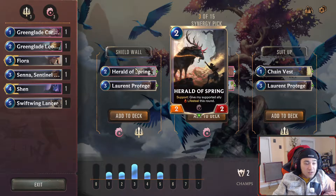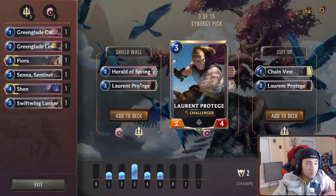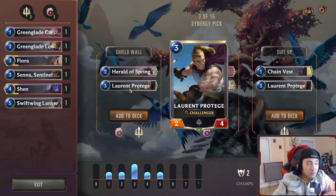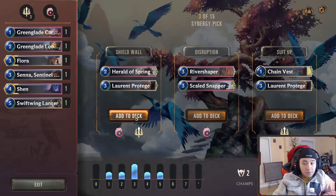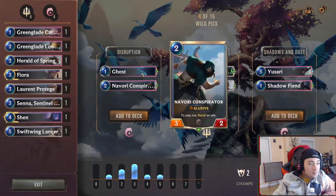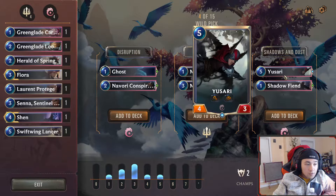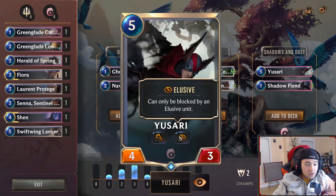I like the fact of getting lifesteal — you can sort of get your stuff back, get health back. Plus Challenger is always good. I'll go with this one. Ghost gives an ally elusive this round — meh. This is really good. Yusari: Challenger, elusive.